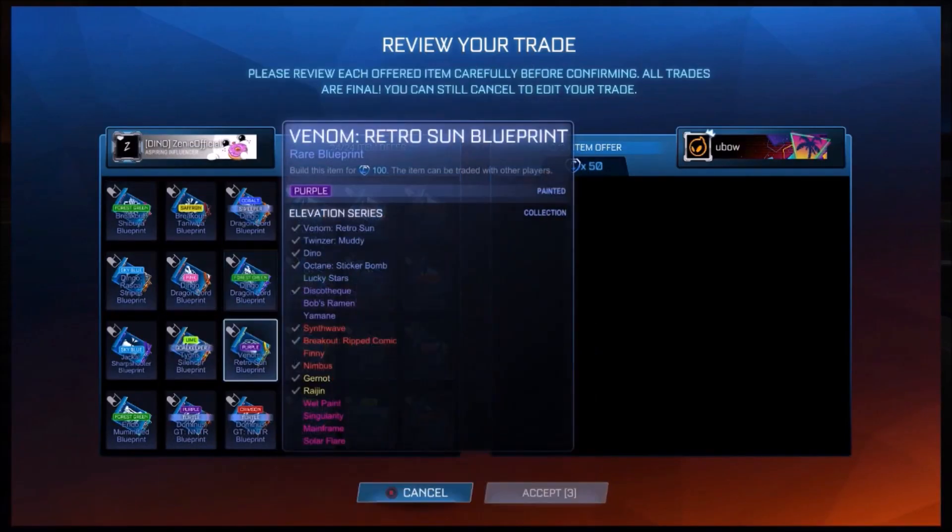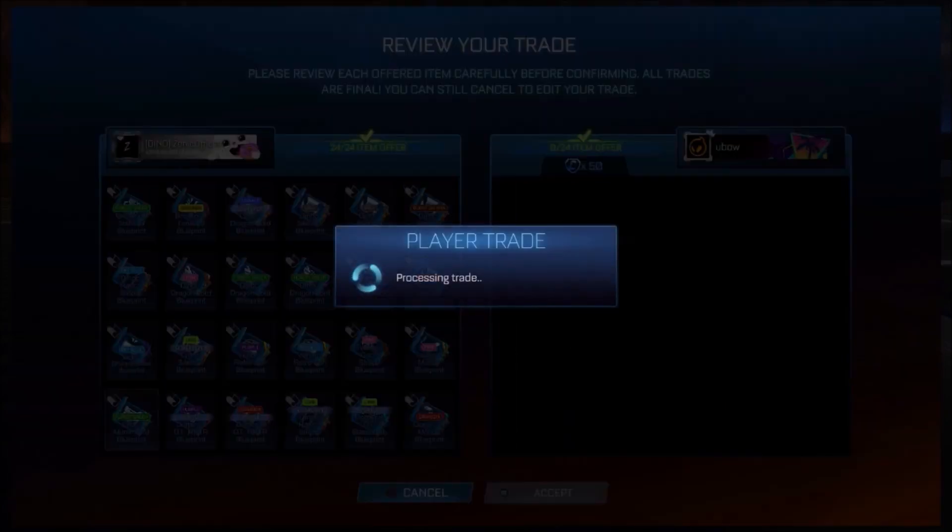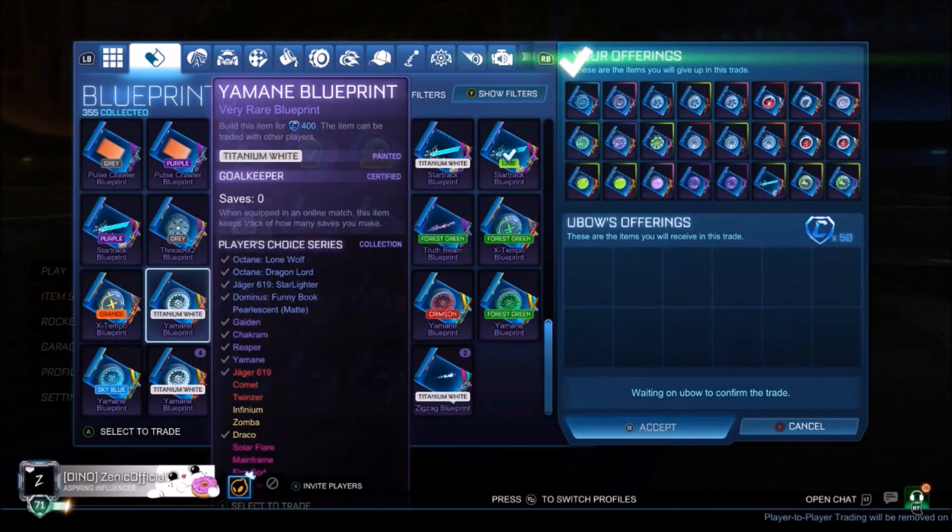This one's going to be a load of painted rares. I picked out specifically no Octane decals, no Fennec decals — all of the really bad cards like Sentio and stuff like that. I got myself, I think it was 50 credits per page for that one, so not bad at all.